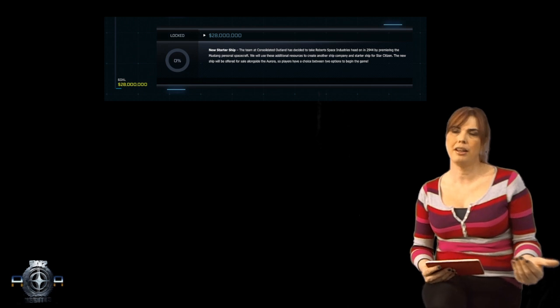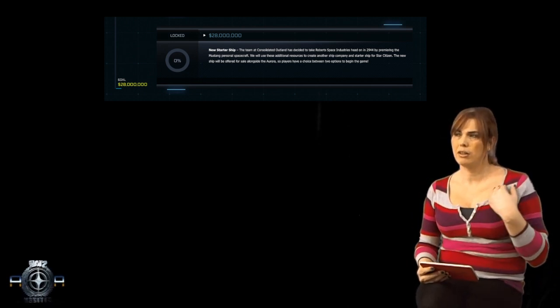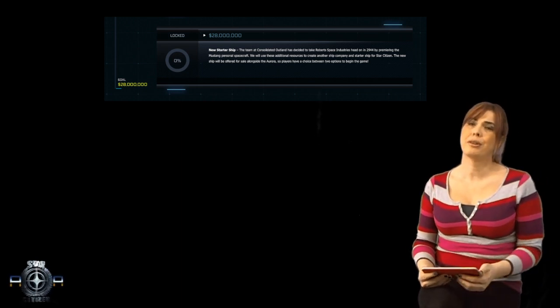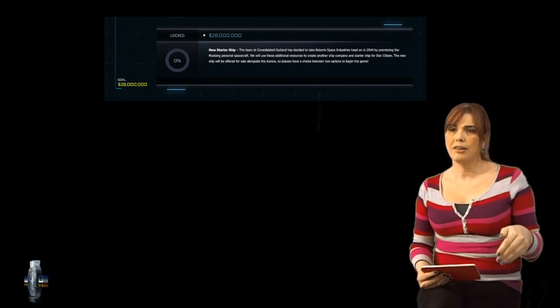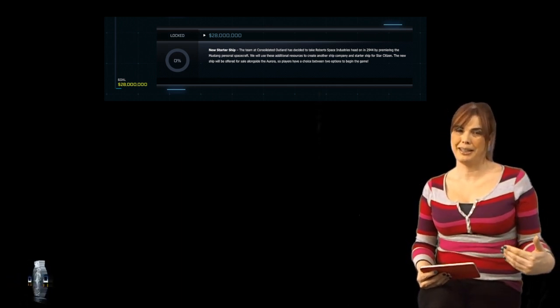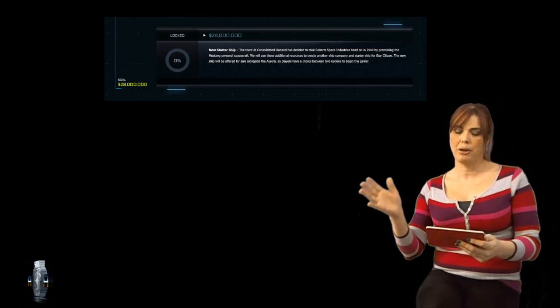Right now we have the Aurora and it is by far the most popular ship in the game — and the game's not even out — and I think it's because of the price point. There are some of us that have gone hog wild buying new ships and that's because they're just so pretty. It's like having something shiny and having to pick it up. Well in this situation we have a wonderful opportunity to bring another starter ship.